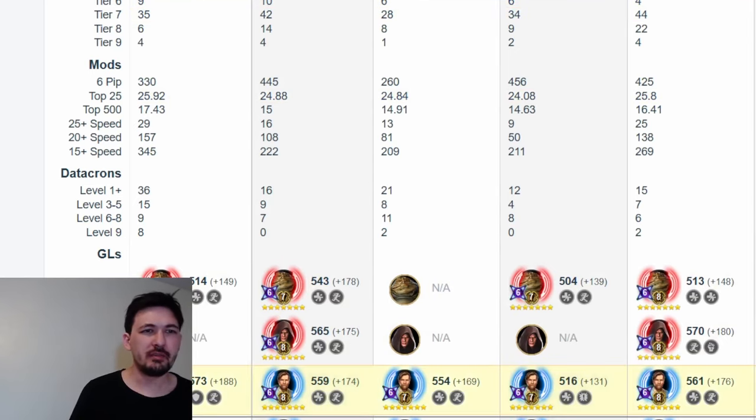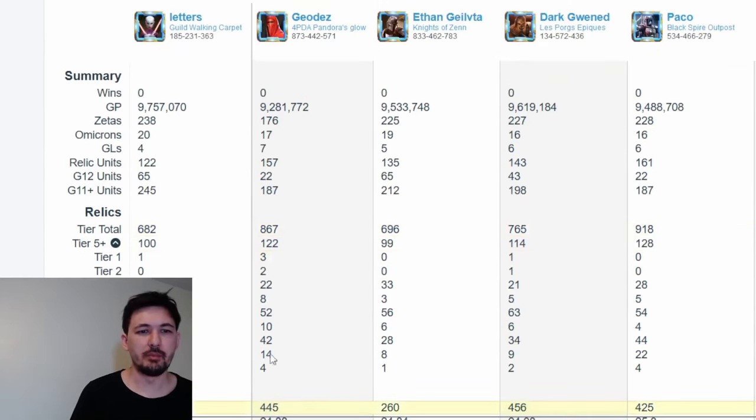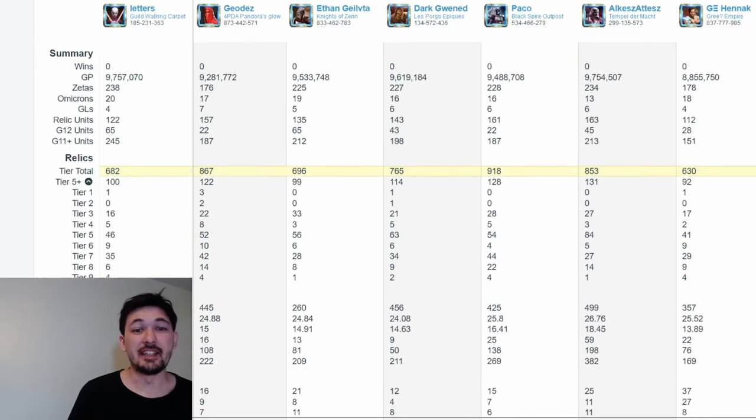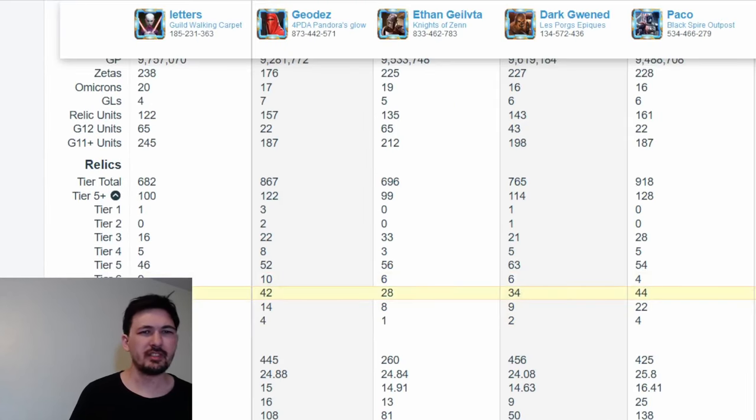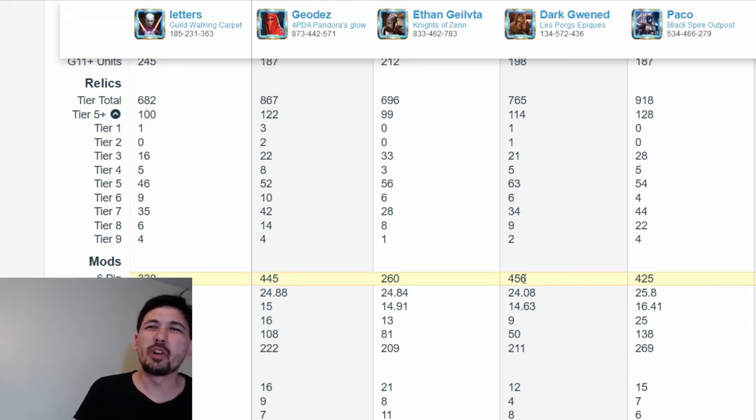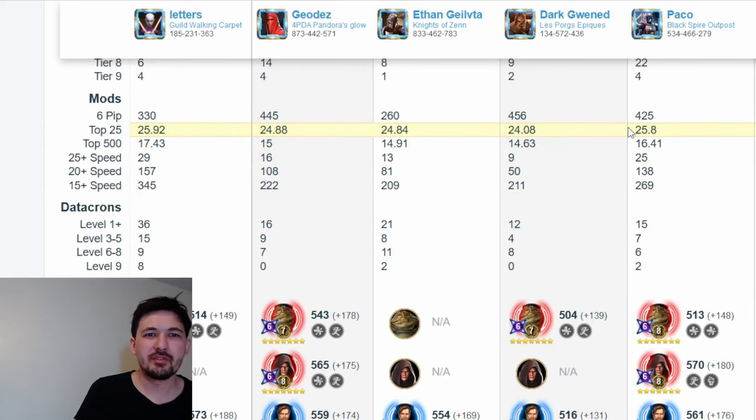Elkez Atez has a lot of tier 5 relics at 84 — he's probably the strongest player in terms of relics. We made a small adjustment so things are more legible; we're working on a new machine so I need to adjust all my settings and scenes. With the mod game, everyone's good, but there are some slower players. I am the best with a top-25 average of plus 25.9. The guy who has the best relics has the second-best mods at plus 26.7. With the top 500, I'm the second-best player, and Elkez is beating me there, so I'm beating him on the top-25 average and he's beating me on the top-500 average.